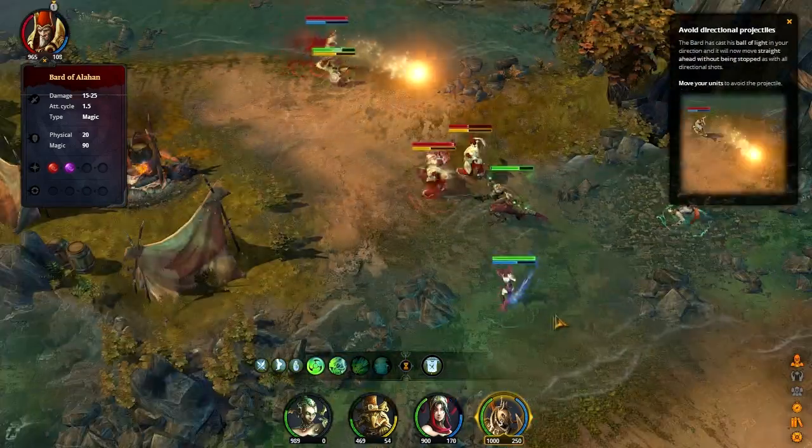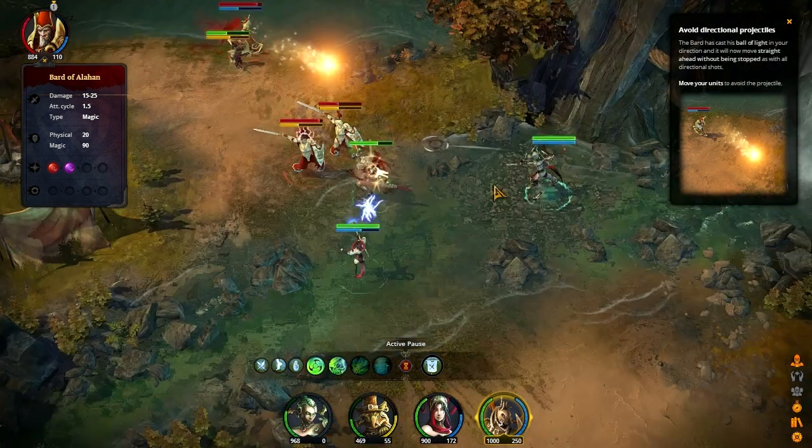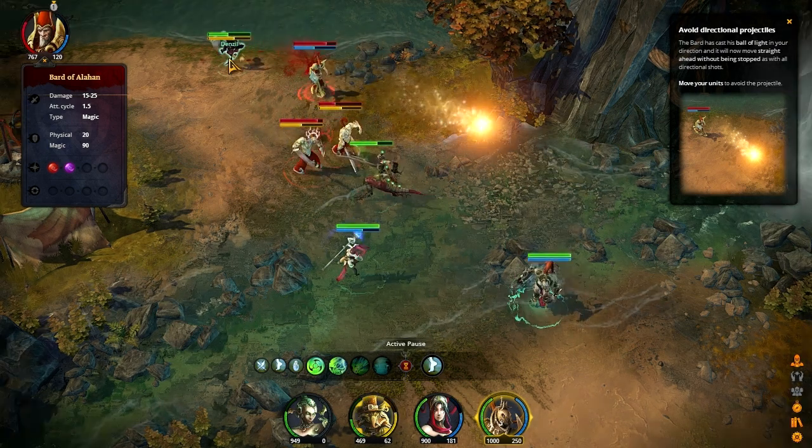There goes the first lightning bolt. Looks like we've got a ball of light moving slowly towards us. The game did do us a service right there and auto-paused as that was flying out. When I play strategy games with auto-pause, I auto-unpause when they do little feedbacks like that — so there was a little bit of a chop there. But it did pause the game for me when that ball of light came out. It looks like it's headed for Wendaroo — I'm going to get her out of the way if I can.